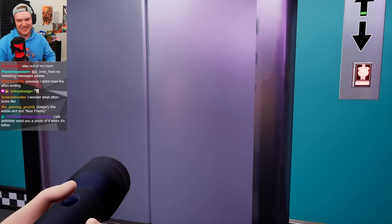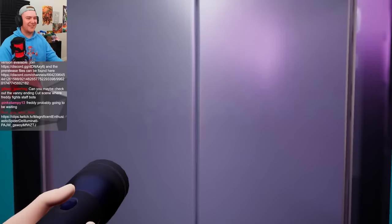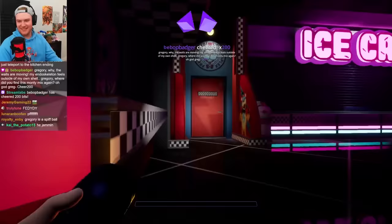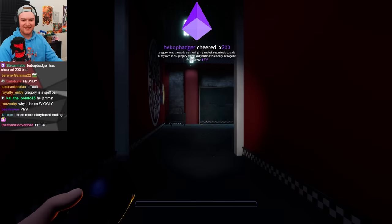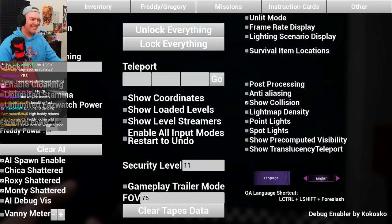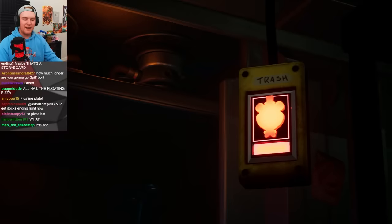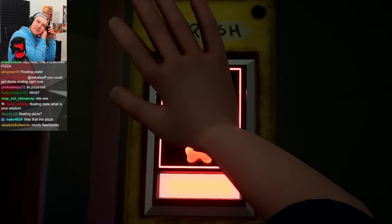Oh no, shit — that's sick. I know my next tattoo now — old drawing floor Freddy. I screenshot it. Oh, it's awesome dude. Is Fanny gonna be waiting for us? Blazed again — Gregory, let's go. Let's go get Chica. Gregory, why are the walls moving? My endoskeleton feels outside of my own shell. Gregory, where did you find this Monty mix?